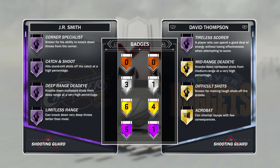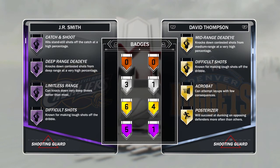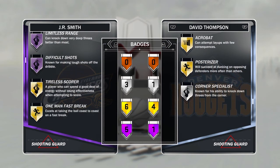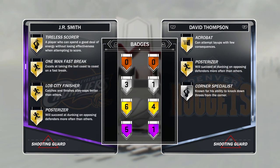This card comes with five Hall of Fame badges as well as six gold badges and three silver badges. Let's take a look — corner specialist, catch and shoot, deep range deadeye, limitless range, and difficult shots. That's everything I would expect JR Smith to have. I'm happy they gave him five Hall of Fame badges — I thought they'd give him one or two, but I respect the five. Anybody who's ever used JR Smith, you know his release is money.